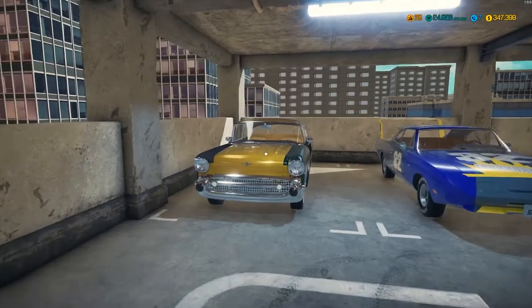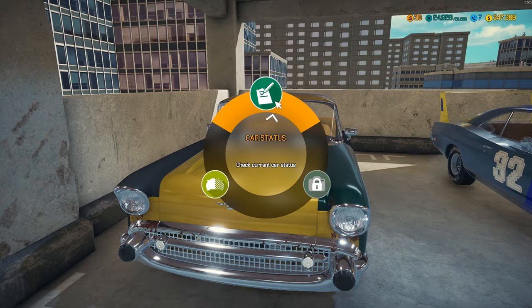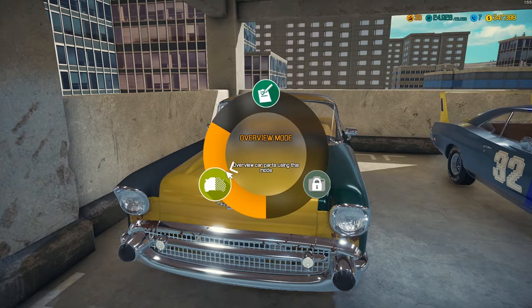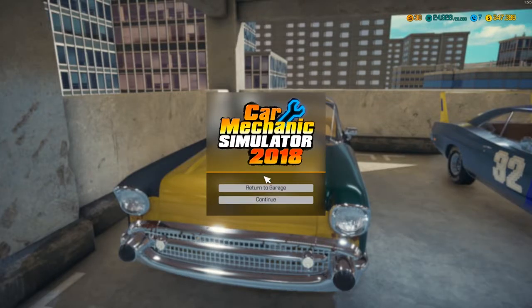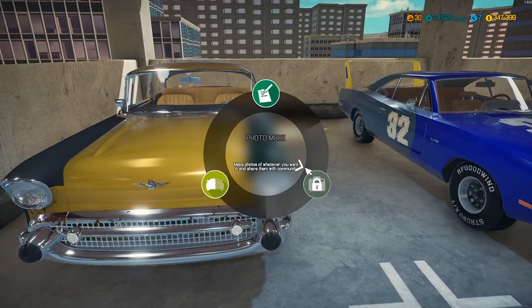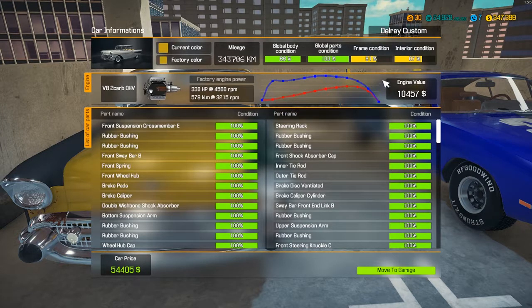Welcome to Car Mechanic Simulator 2018. I want to spend this episode doing a quick run and finishing up this Delray Custom. We basically finished building this but we still need to do the body work, the paint work, and the interiors as you can see here.